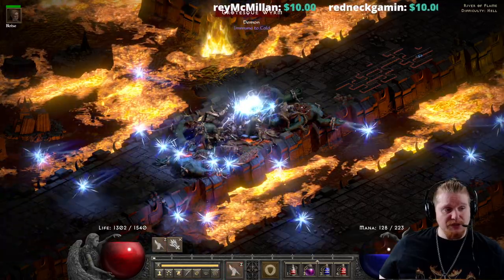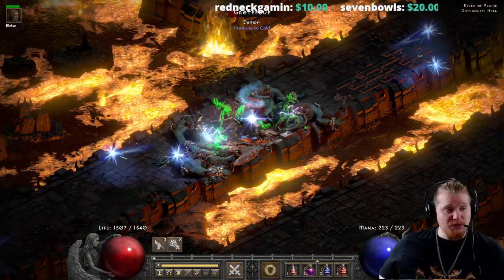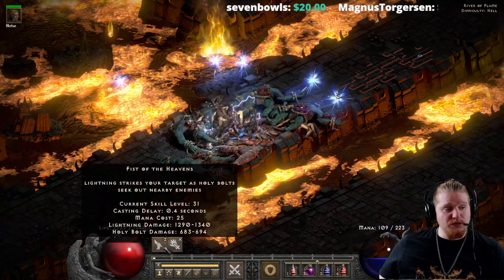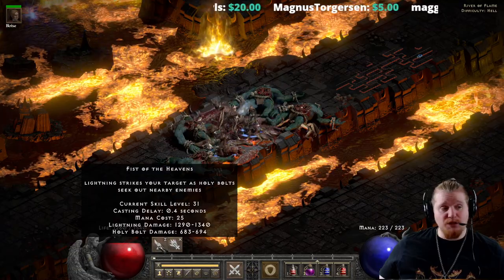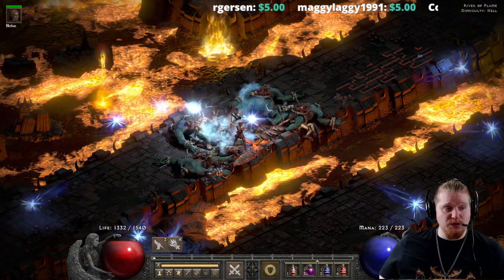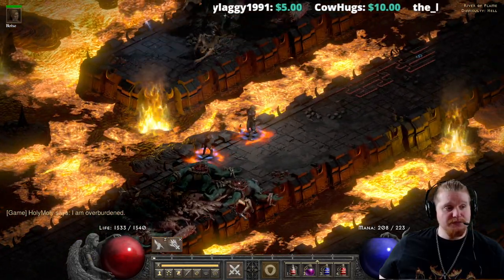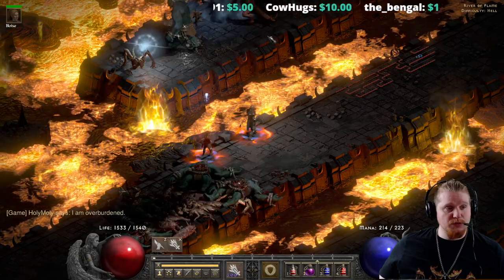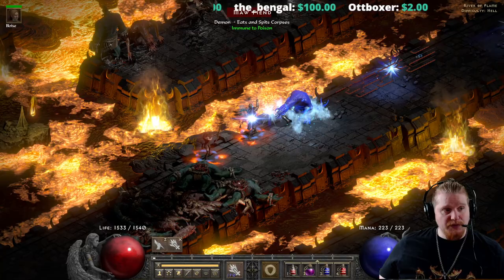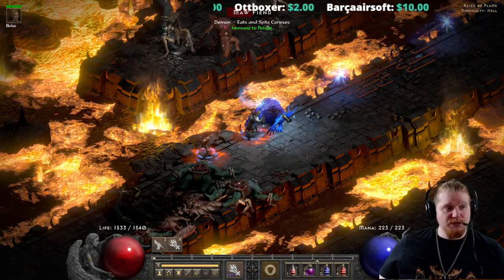This build also has Fist of the Heavens, which is very interesting — not only do you have your Holy Bolt and your Zeal and all your other stuff, you can also cast Fist of the Heavens. The Holy Bolt damage on it won't be that great because you don't have it fully beefed up, but it's still going to do 683 to 694 Holy Bolt damage per cast. Let's take a look at what our level 20 Holy Bolt does — let me grab the level 20 Holy Bolt and target this Maw Fiend.